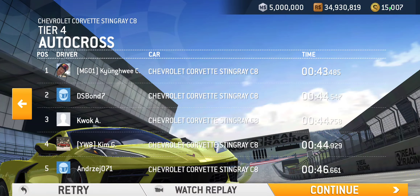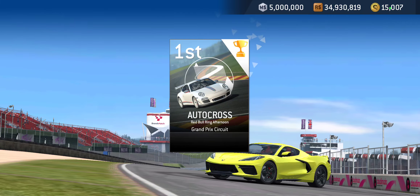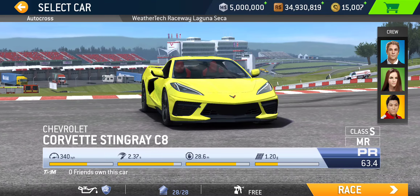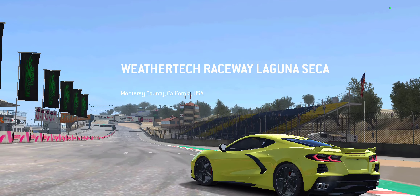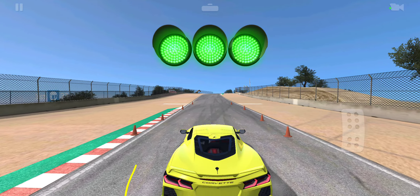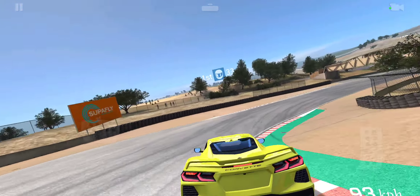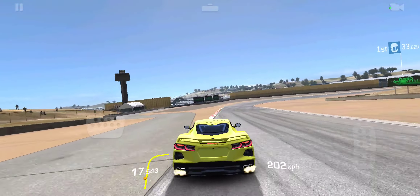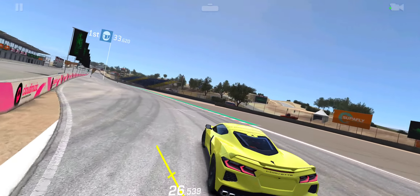Two down, three more autocrosses left in this series. The next one is tier nine, taking place at Laguna Seca. Should be in the 30-something second range — 33 seconds for this car. We're starting right at the mouth of the corkscrew. I was a little late on the brakes there, but I have a feeling we should be A-OK. Yep, once again a couple of seconds to spare.